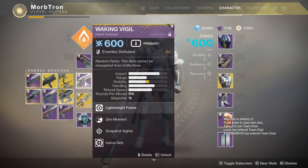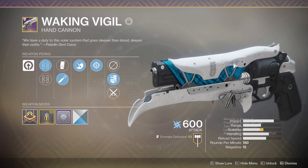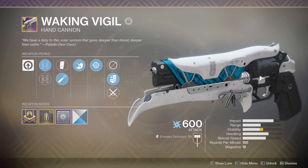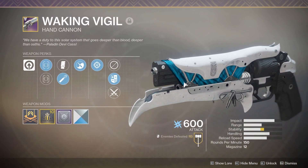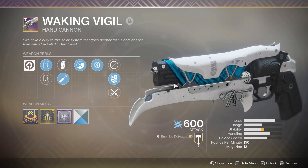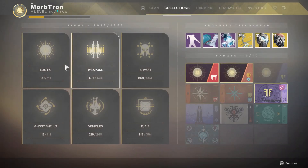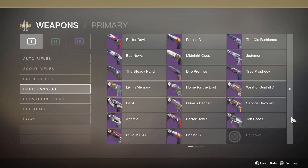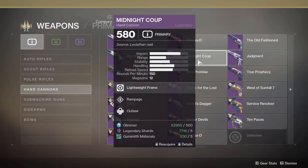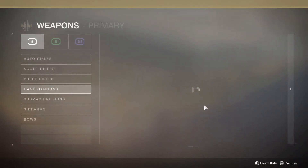For it to be a PvE god roll, I would want it to have Outlaw and Rampage, and make this thing basically an energy version of our favorite hand cannon from the Leviathan Raid — I'm looking it up in the Collections tab — Midnight Coup. That's what that was, with Outlaw and Rampage.